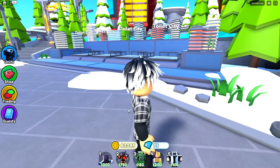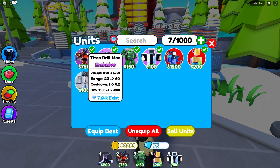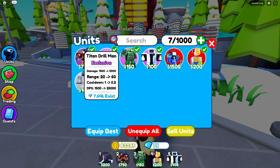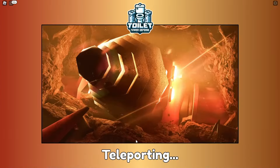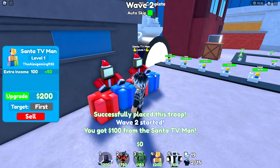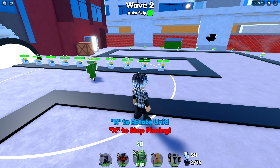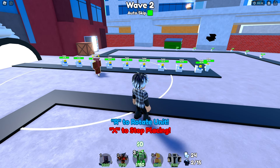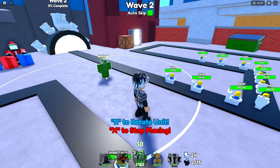Alright guys, we just bought the Titan Drill Man. It looks pretty good because it does 25,000 damage, but that is not a lot — I thought paying 600 Robux would get you like 30,000 or 40,000 damage. Anyways, I'm going to go into Toilet City Nightmare Mode and see how far we can really get just using this unit. The strategy here is to place GLC first, then wait until we can max him out, and then we'll place down our Titan Drill Man.